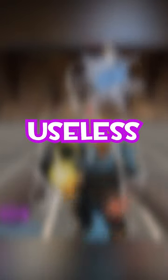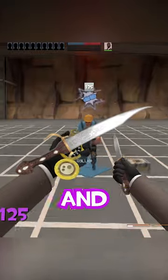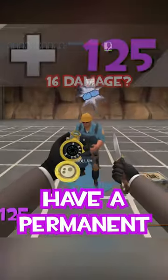Another useless spy tech? There's a glitch that occurs when using a combination of the Your Eternal Reward and the Dead Ringer that allows you to have a permanent damage shield.